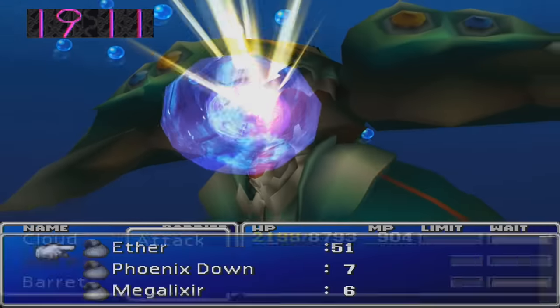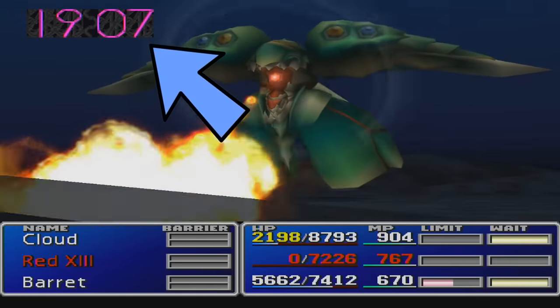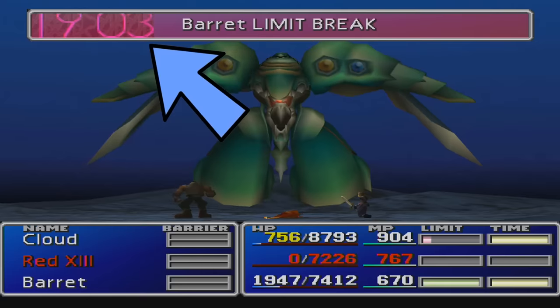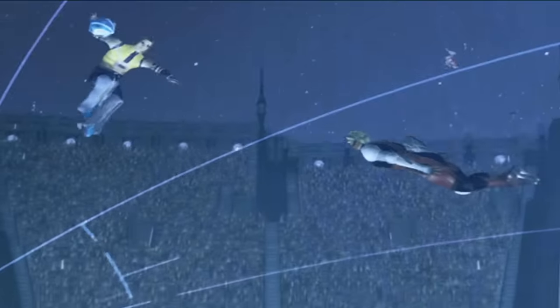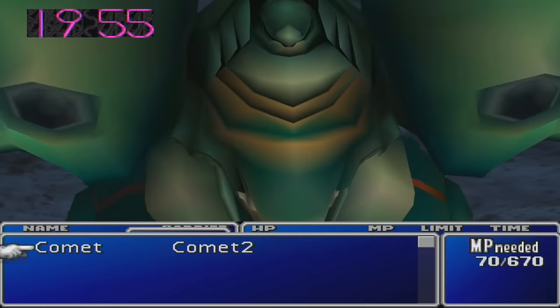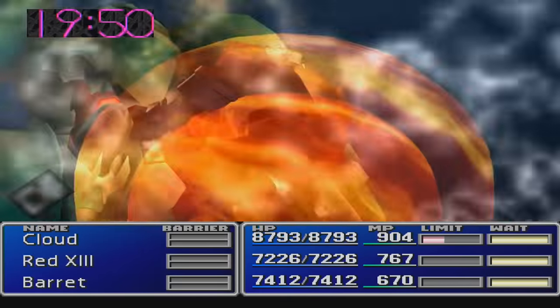So the primary gimmick with Emerald Weapon is that he has a timer. We can guess that this is because the characters have to hold their breath, but that means the characters hold their breath for 20 minutes while fighting and taking lasers to the face. Of course, Blitzball players can hold their breath during a game even when they fall asleep, but that's a totally different universe. Anyways, the timer only gives you enough time to beat Emerald if you are constantly doing massive damage to him, so it's a good idea to get rid of it.